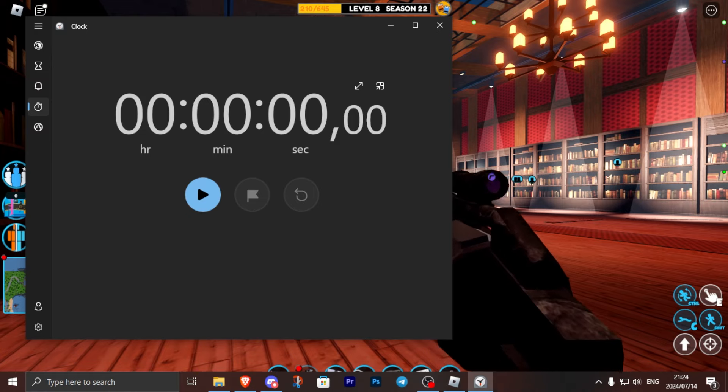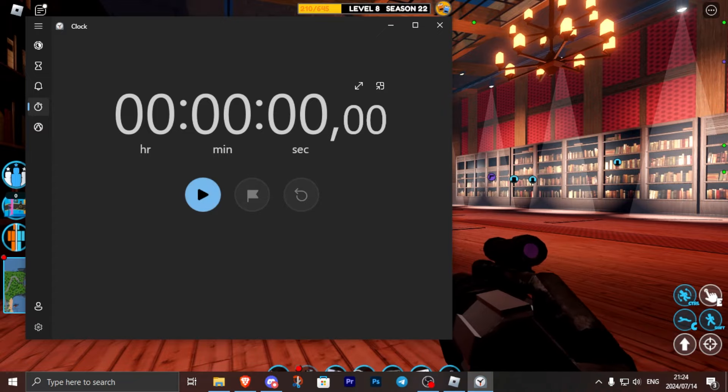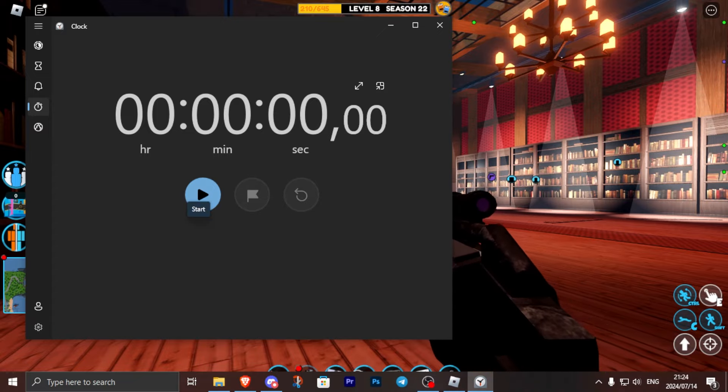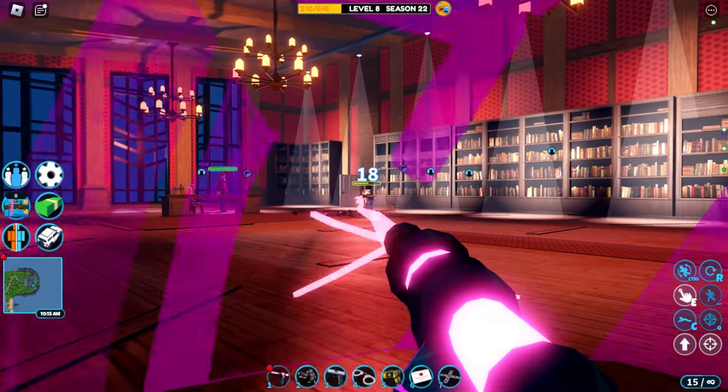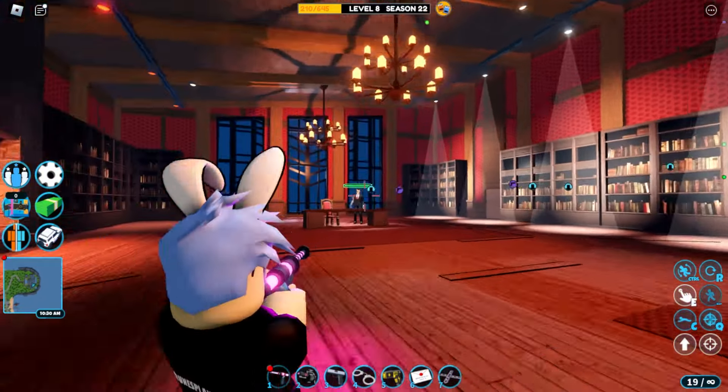Now we gotta battle the CEO with the plasma pistol. Just so you know guys, the plasma pistol is very useless if you don't have the force field, so you'll know why soon. Beginning the timer in three, two, one, go.